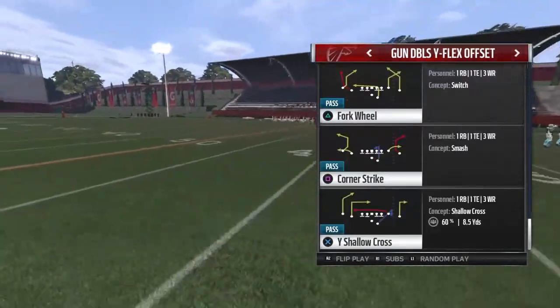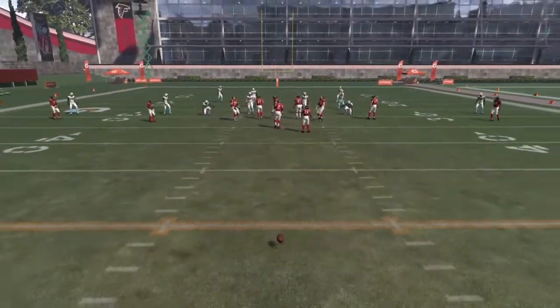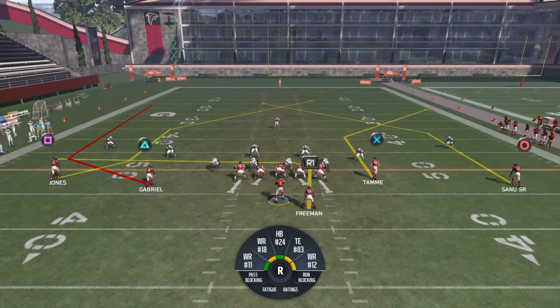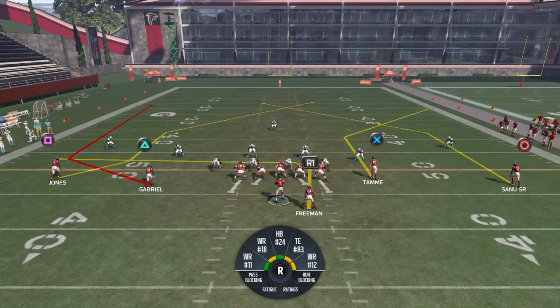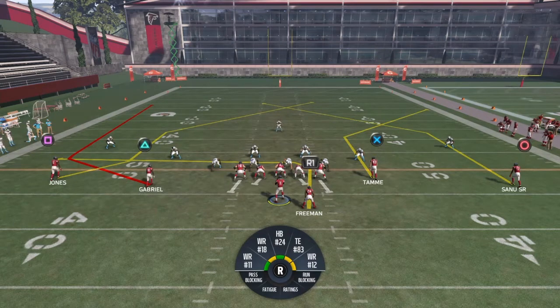Let's get into the play. The play is called Fork Wheel, and guys, this play is absolutely amazing — it works so nicely. I'll move the ball back a little just so we have more space to work with. I find this one of the best plays in the game because there's a double post going inside the middle of the field, which is really good. There are no real adjustments needed — all you have to do is motion Julio Jones. You also get a glitchy in-route by the running back. The posts on the right side are also glitchy — they'll pull zones forward and backward.